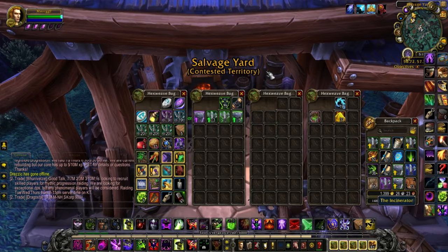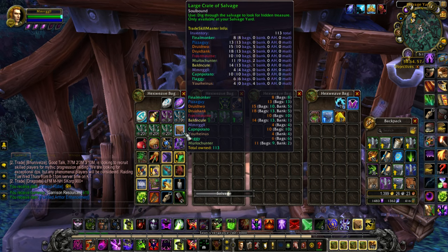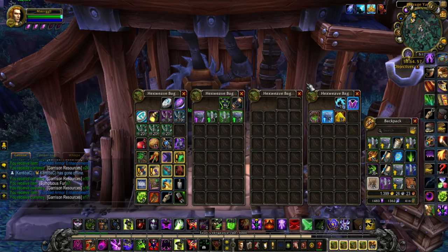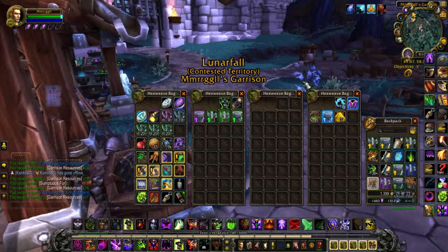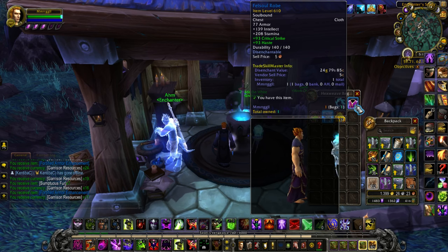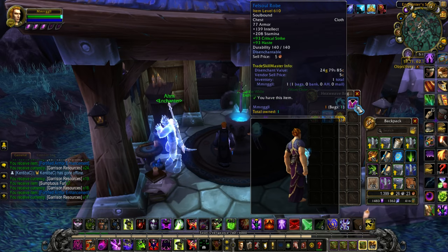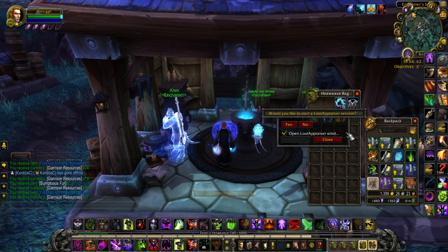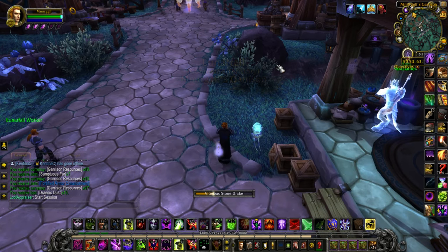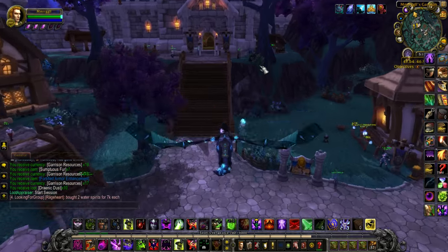The Salvage Yard lets you get large crates of salvage, which can be opened for random items and resources. I got Sumptuous Fur — it's not nearly as great as it used to be, but it's still profitable. Then you use your Enchanter's Study to disenchant the blue items you receive from the crates. Those items are just transmog, so you're not going to equip a 610 item level on your characters. Disenchant them and you get Draenic Dust, which can then be sold. The price of that varies, but it's free — you get it doing AFK business. It adds up quickly.